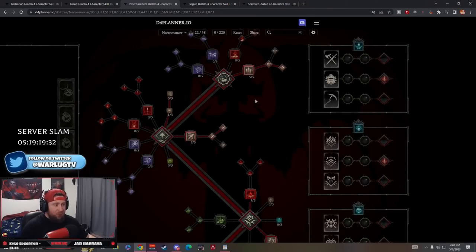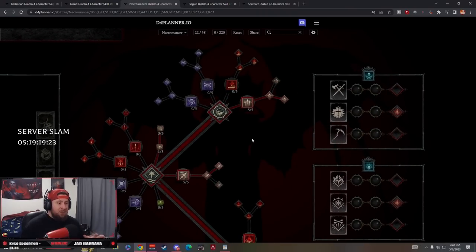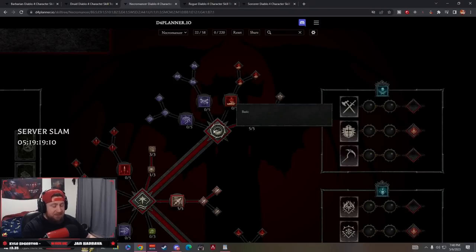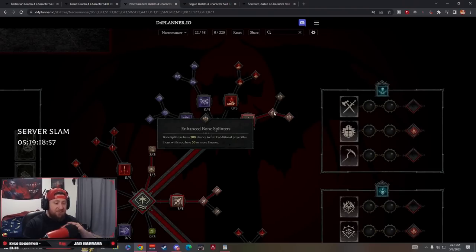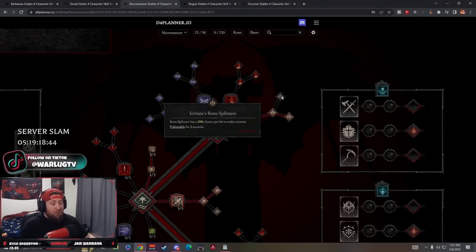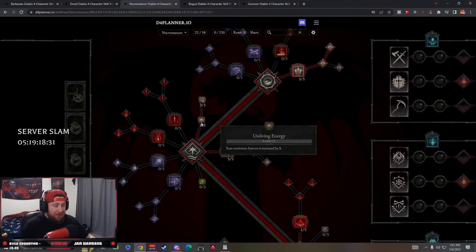Next is Necromancer. We don't get access to the Masters at level 20, but based on the previous beta not much has changed. This is all going to be about Bone Spear. Starting off with Bone Splinters - probably one of the best basic skills in the game. We fire three projectiles dealing a lot of damage, with a chance to gain more essence. Enhanced Bone Splinters gives a 30% chance to fire two projectiles. Acolyte's Bone Splinters: hitting an enemy at least three times gives 8% critical strike chance for four seconds.